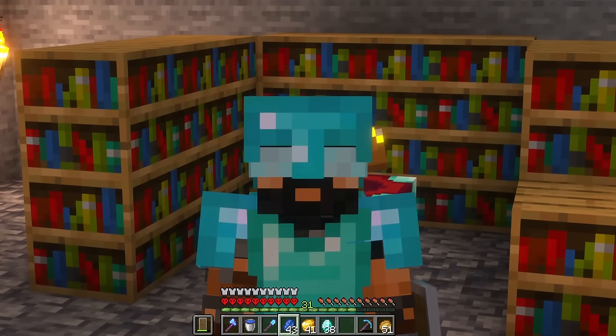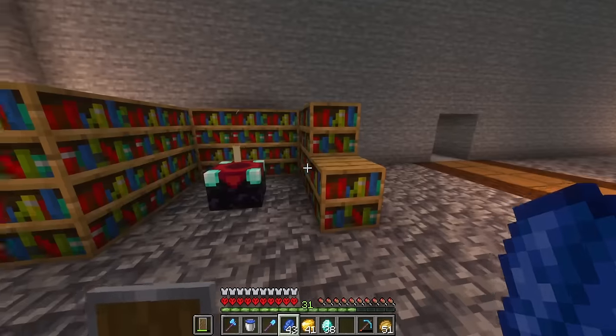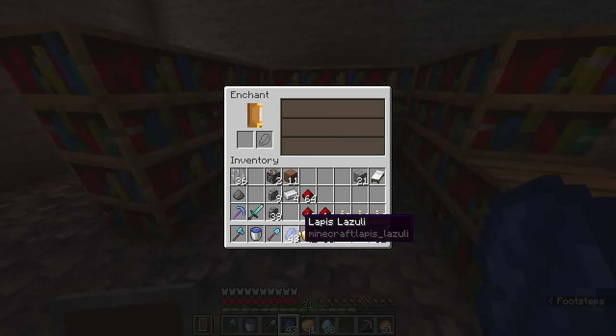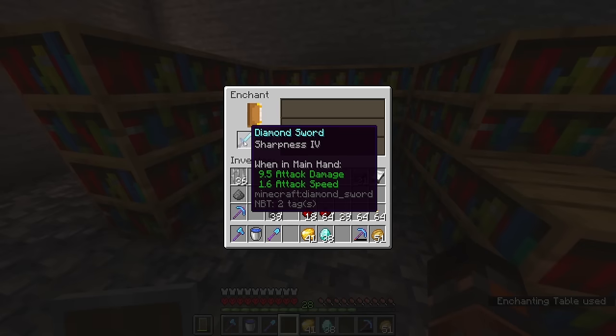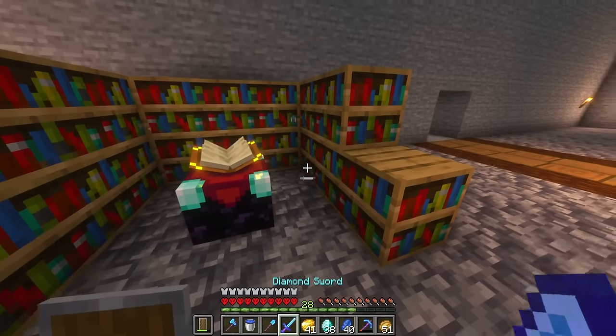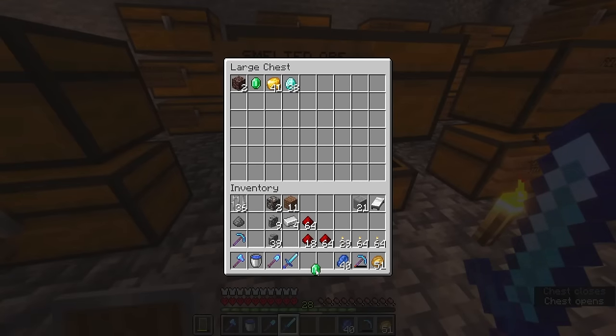Every single attempt made things worse and worse — it's now only Unbreaking III and we're only on level 31. I'm going to go ahead and just throw the last enchant on our sword: Sharpness IV. We've been really unlucky with these enchants.